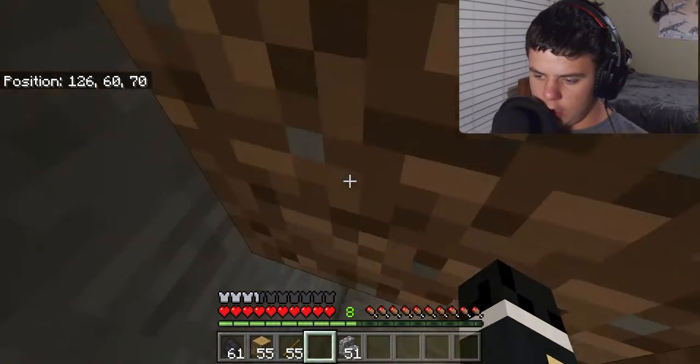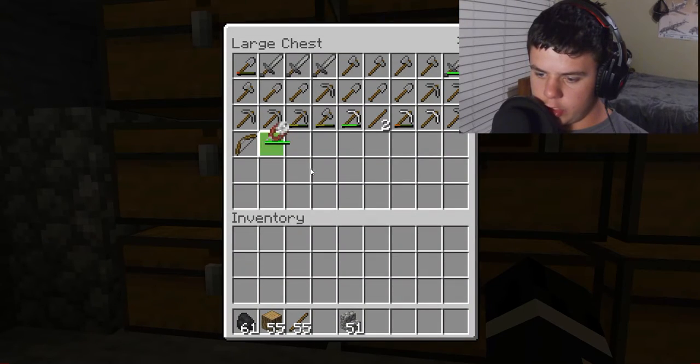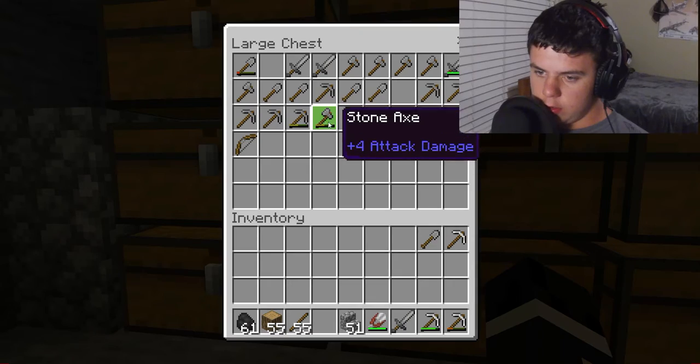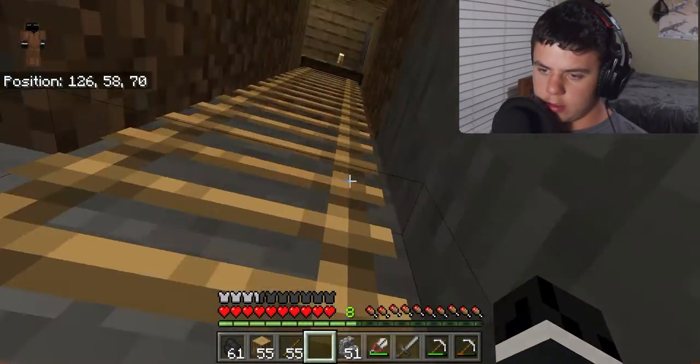Let's go down and get some tools — need some shears, I want a sword, and let's get an iron pickaxe, might need it later. We'll go mining later so let's grab that just in case. We have armor — okay, let's go back up.